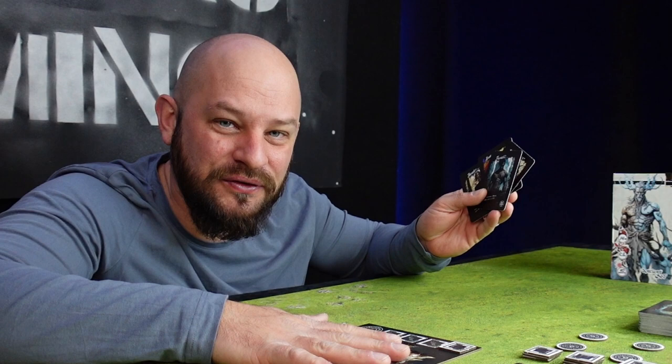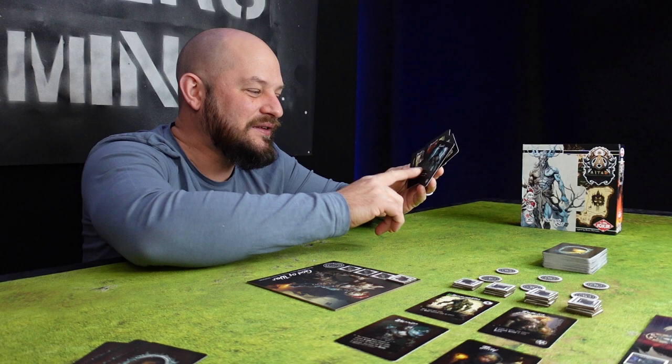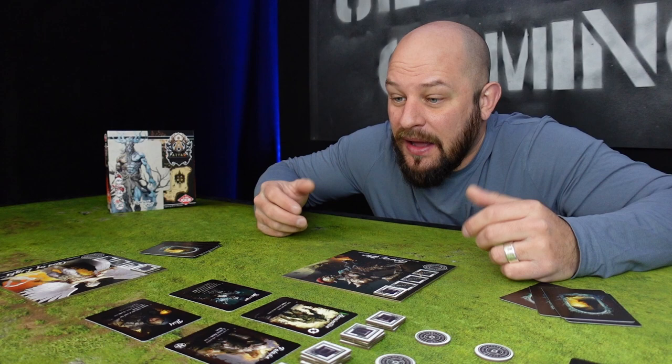So now we have to do everything we can to become that one god. We will do that by playing cards from our hands — these are our followers. These are the ones that help us construct our shires and altars by performing different rituals and worshipping. There are also some abilities on these followers that we can choose to use.